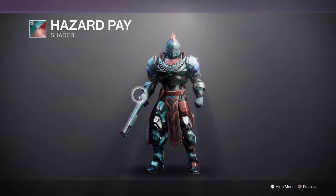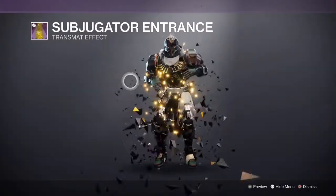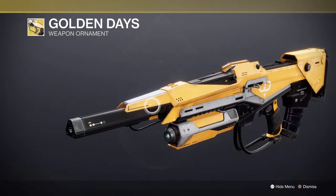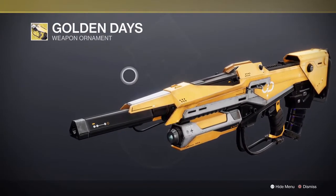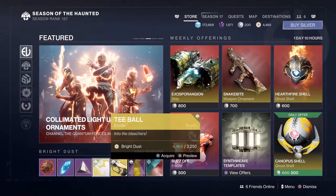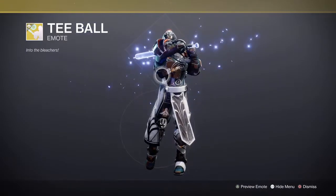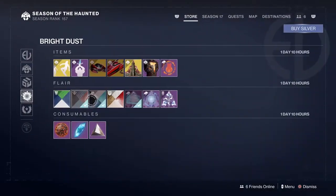We have a shader here — Hazard Pay — that looks pretty dope. We also have a new transmit effect, and Golden Days looks nice. This is for No Time to Explain, one of the OG skins — I think it's from Destiny 1. This thing looks sick, grab that if you own No Time to Explain. And we have the T-ball emote, that's pretty cool.